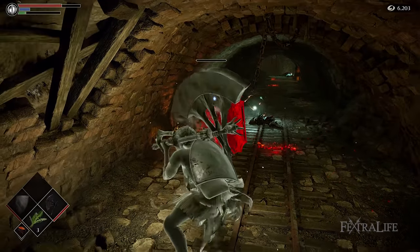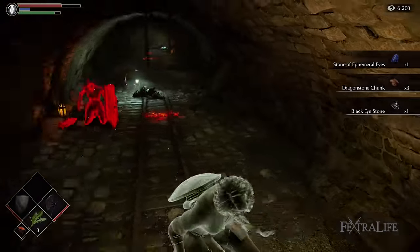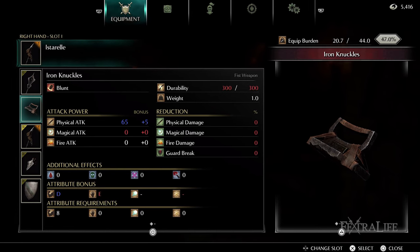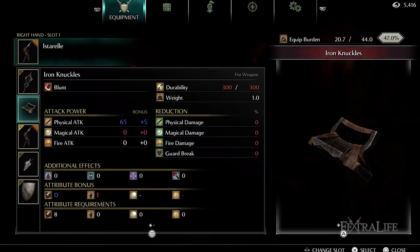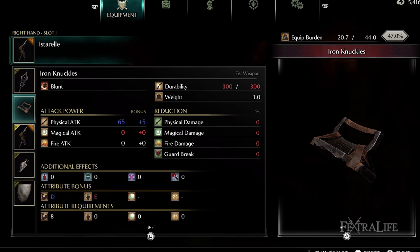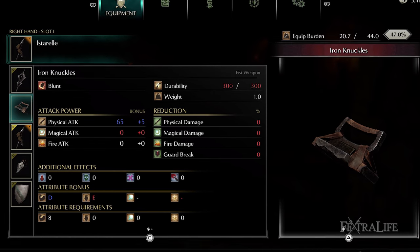Stonefang Tunnel is a great place to farm Hardstone and Sharpstone, and you'll need a good amount in order to make a plus 6 axe since this is needed to craft the Dozer Axe. Make sure to kill all the Miners with bags and loot everything. The Crystal Lizards past the Armor Spider also give tons of these materials. Make sure to defeat the two Black Phantoms on the way to the Crystal Lizards in order to obtain the Black Eye Stone, which you will need to invade other worlds. You can also acquire Iron Knuckles from the Miners here — this weapon is much better than a shield for PvP since it's lighter and still allows you to parry, and you can upgrade it using Faint Stone once it's plus 6 to gain additional healing while fighting.